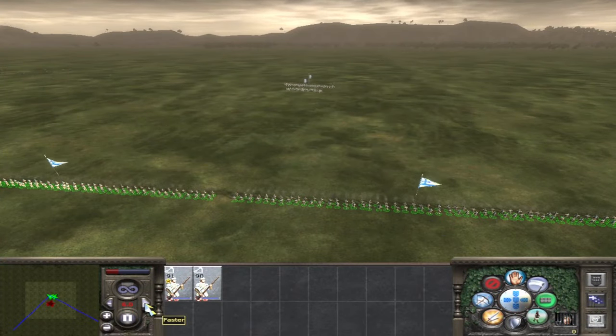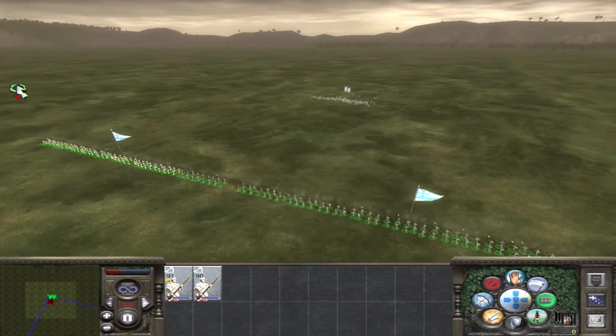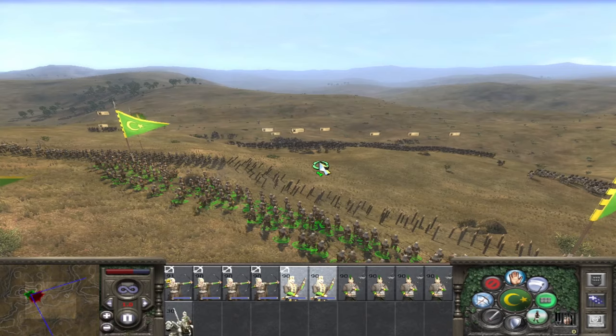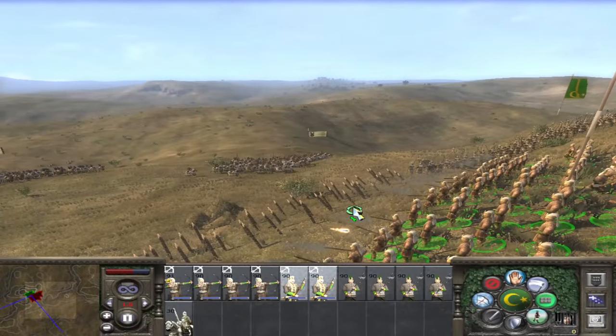Unfortunately, needing to face their target makes standing in ranks of 2 even more awkward unless they are front and centre. It is probably worth being in ranks of 3 or 4 if it means they don't do the shuffle and keep shooting, but it all depends on the situation.